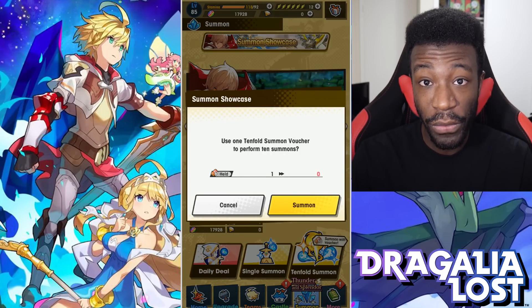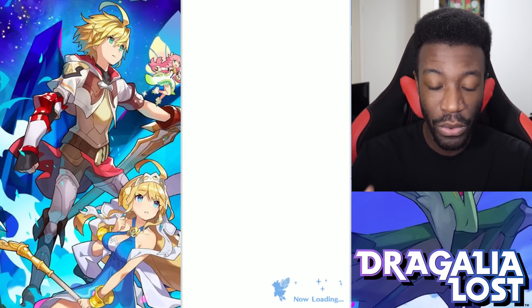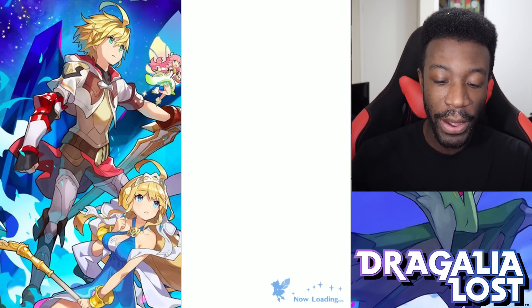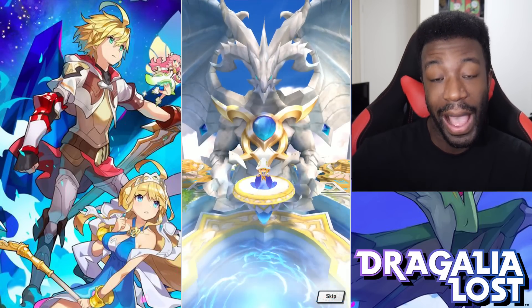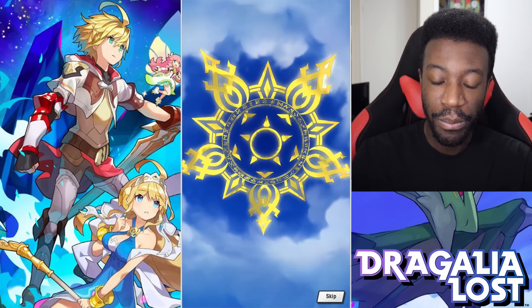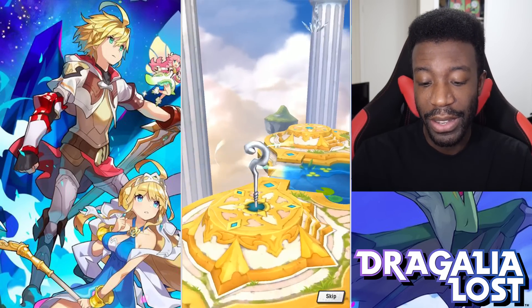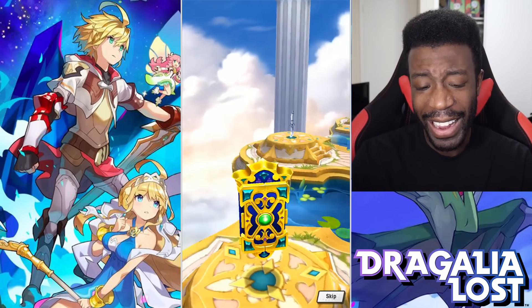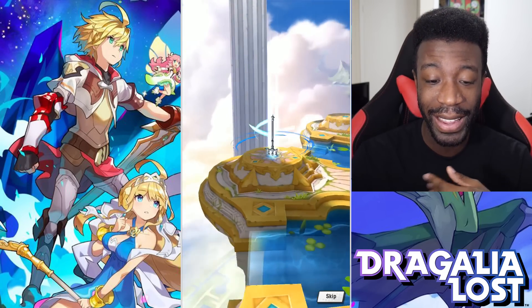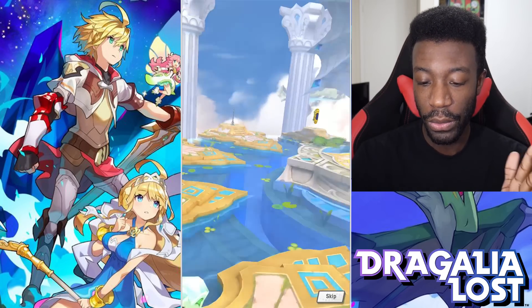Hope you guys enjoy! Let me know in the comments below if you got your Albert or Gilgamesh. I want both for sure. But it looks like we're gonna get our first shaft basically, though this is really good for me because I need the eldwater so I can finally complete some of my mana circles.